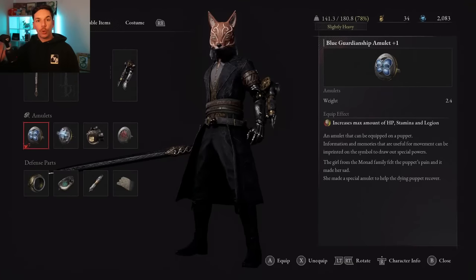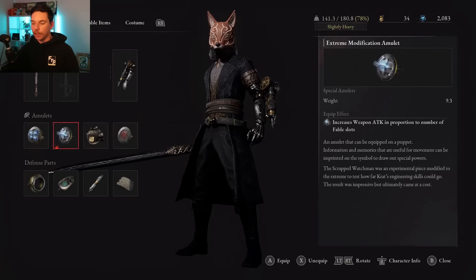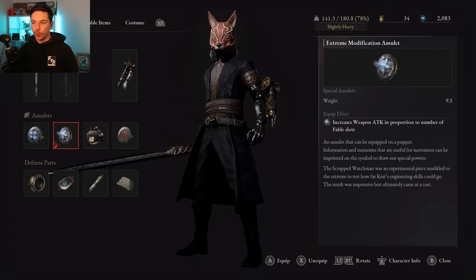Moving on to amulets: I'm using the Blue Guard Chip Amulet Plus One, which increases max HP, stamina, and legion — a really strong amulet. Next is the Extreme Modification Amulet, a boss amulet that increases weapon attack in proportion to the number of fable slots. The more fable slots you have, the more damage you get from it — if you have five fable slots, this is kind of best in slot.